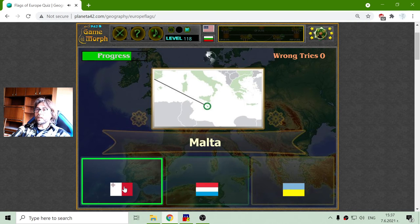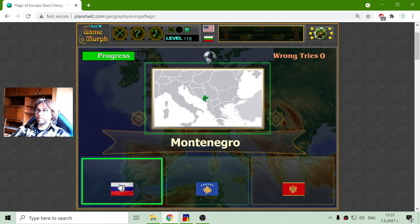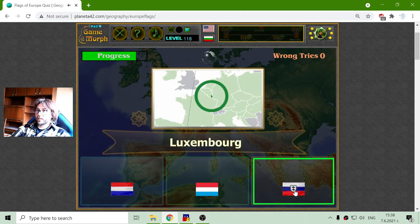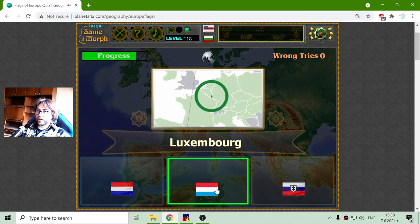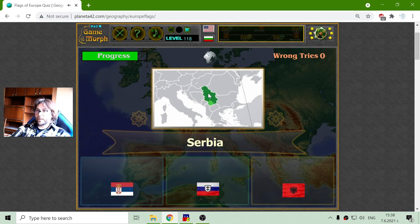The Flag of Malta is White and Red. Moldova is another contested country. Montenegro is Red with a coat of arms. The Flag of Luxembourg is Red, White, Blue. I will make wrong colors sometimes, on a long day. And now we have Serbia — the Flag of Serbia is that one.